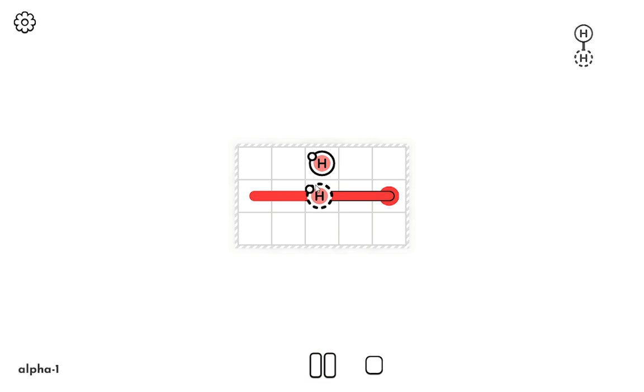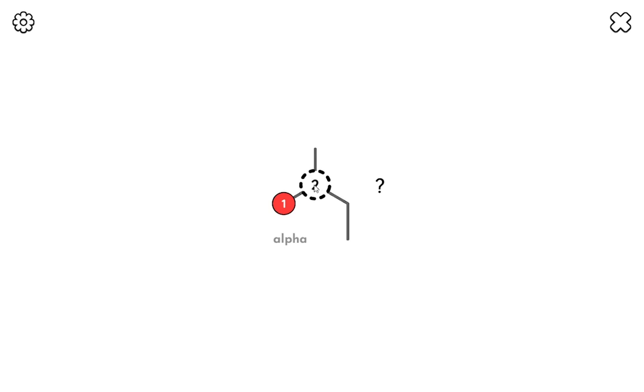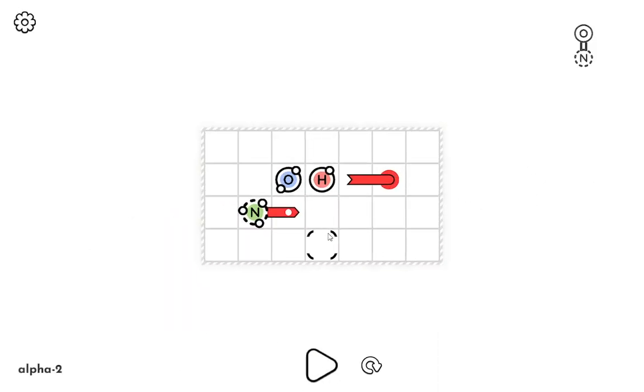I guess we connect those lines first. Alpha. So we start with the alpha level pack. Each of these elements has a different number of things to connect to. I'm gonna try the most obvious one.